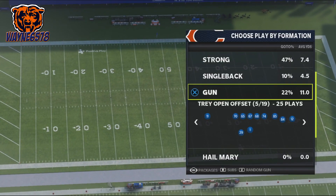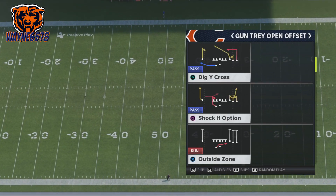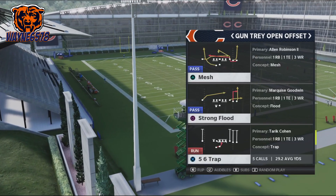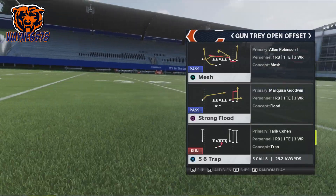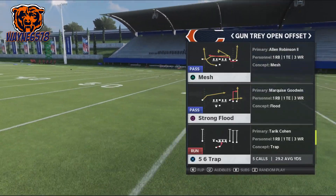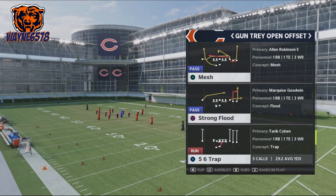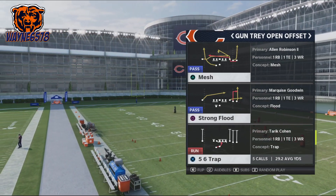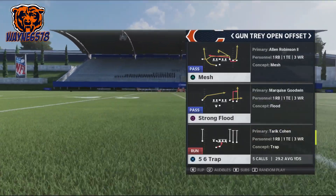Again, the play can be found in the Trey Open Offset Formation and the play is called the 5-6 Trap — a really, really great play. As you can see here, I've run this play five times online and averaged 29.2 yards. If you guys check out my gameplay, you're going to see me run this play quite a bit. That average might go up or slightly go down, but I ran this last year and it worked great, so it will stay about that.